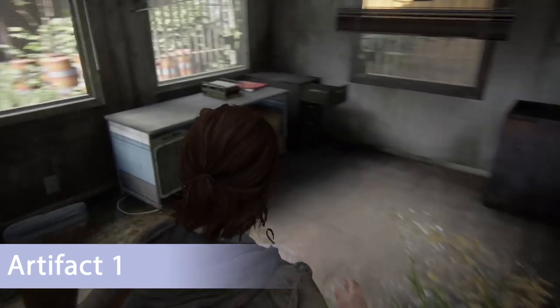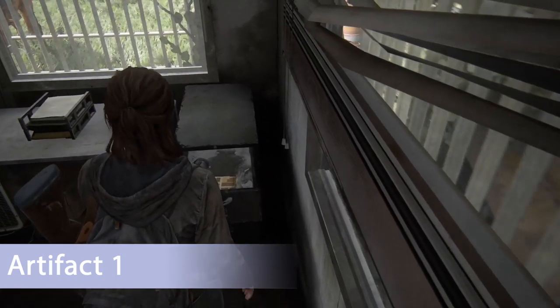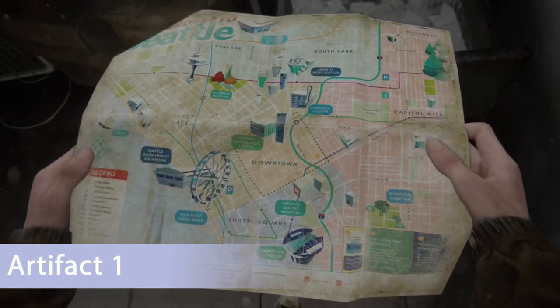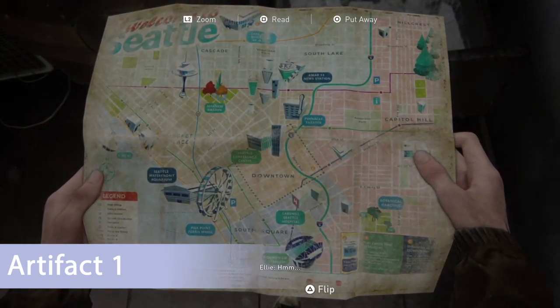The next one is an artifact in the same trailer as the previous one, in the next room over. Open up this drawer and you'll find a map which is going to be crucial for the storyline. If you don't grab it here you can pick it up later on in the game.